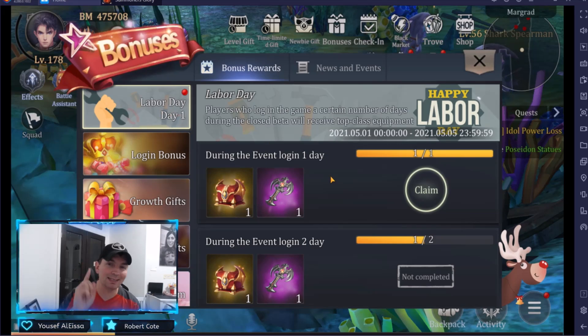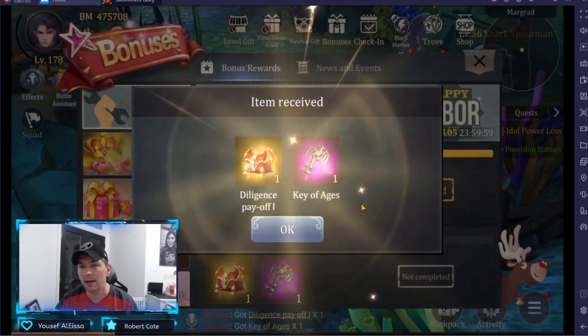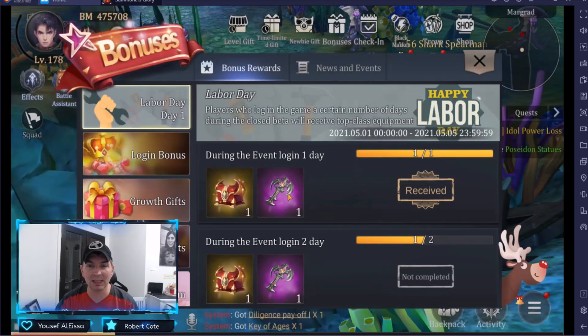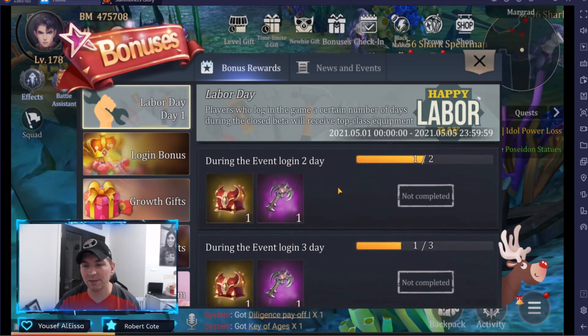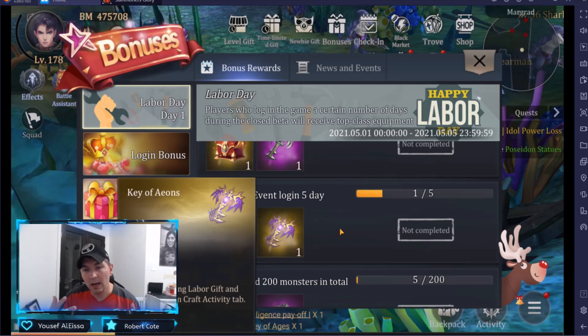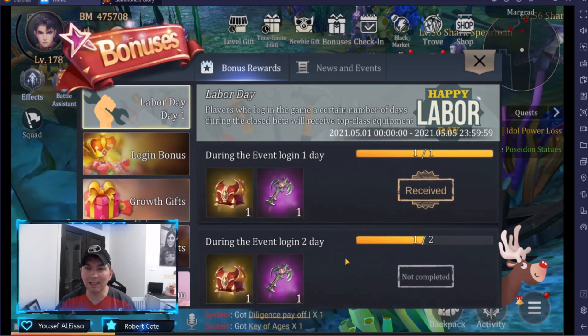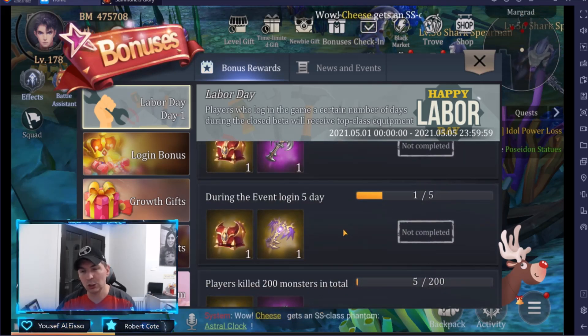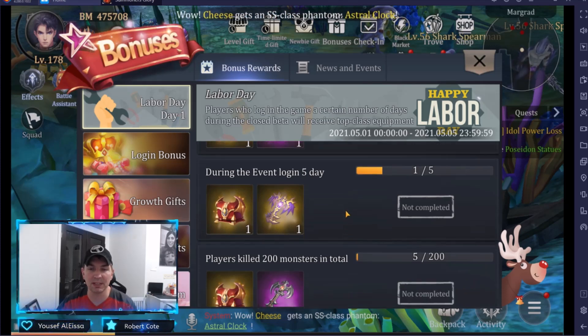Let's look at the event itself. Right here it is — Labor Day, Day 1. We can go ahead and check in. We get Diligence Pays Off, which gives us a Gold Summoning Book, a little bit of gold, and the Key of the Ages — those are the keys you want. Silver Keys are the Keys of the Ages, and the Gold Keys are the Key of Eons. The Gold Keys are what you're really looking for. So log into the event all 5 days — don't miss any. You want to hit all 5 days and pick up these keys.